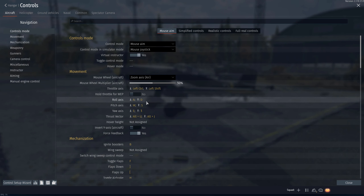First off, roll axis. This one's pretty self-explanatory — it controls your ailerons and rolls your plane. It's pretty useful when you're trying to level out your plane when using rockets. I have mine set to A and D, pretty standard stuff.